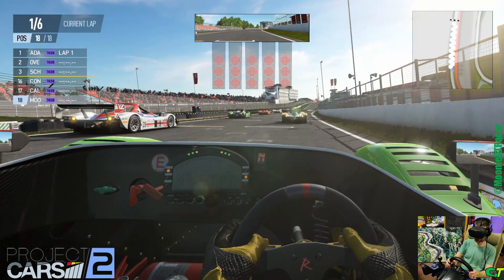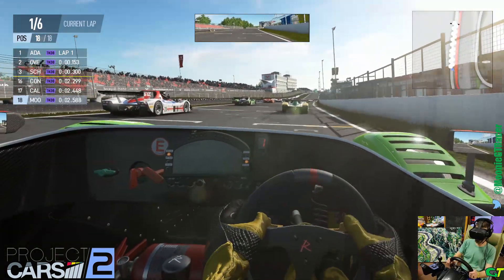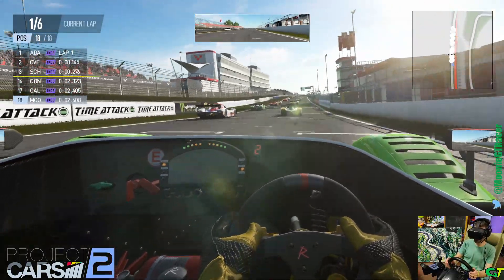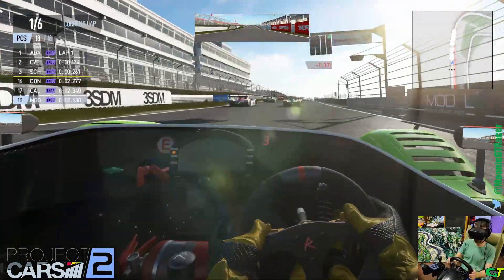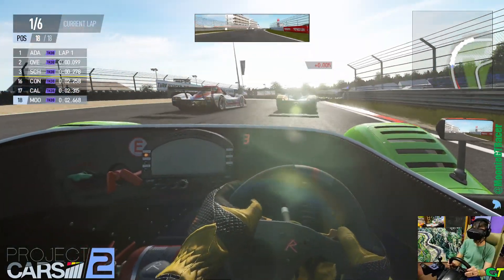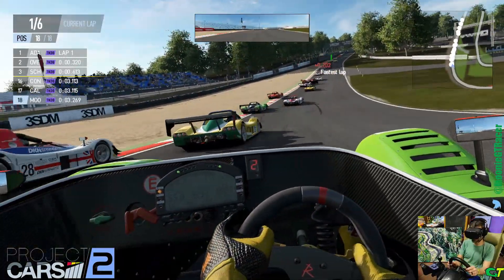We're starting off in the Radical in Project Cars 2. We're going to do a six-lap race at Brands Hatch, just to kind of set a baseline and get a sense of how Project Cars 2 does the Radical. We'll jump into AMS 2 in the MCR, do a six-lap race, and see how they compare.